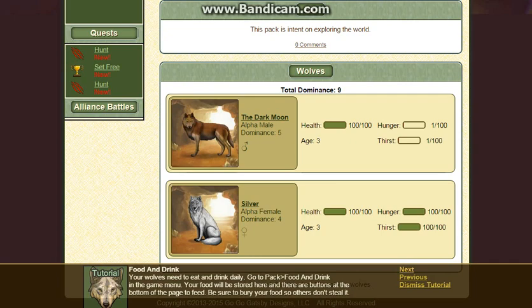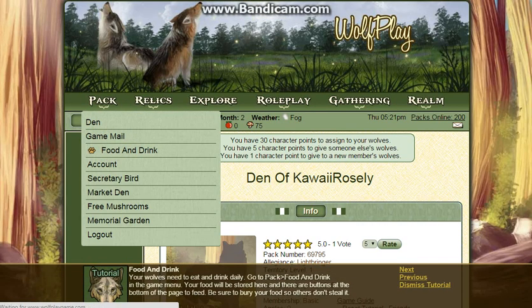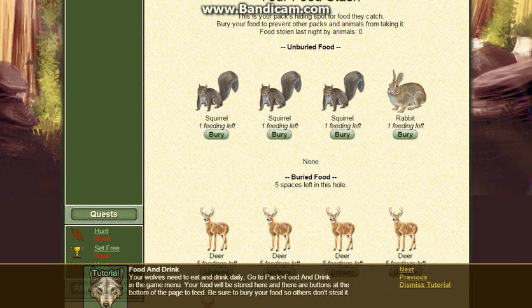Your wolves need to eat and drink daily. Go to Pack — Food and Drink in the game menu. Your pack is here. This is your pack's hiding spot for food. To catch a berry of food, prevent pack members from taking up food. The last thing is unburied food — you start to bury your food.